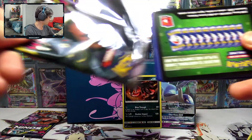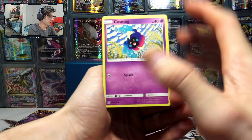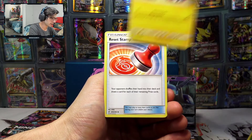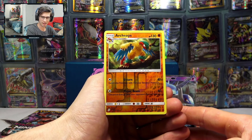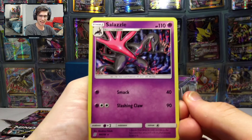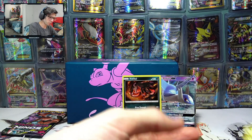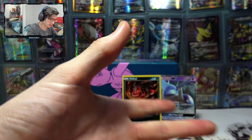On to the second last pack here. What do we have inside? We have a Cosmog, Magmar — my boy — a Cottonee, Snorunt, Tynamo, Lightning Energy, Reset Stamp, Heracross — that's cool, I like that one — and Archeops as well, awesome looking arts. That one is a Reverse Holo Rare. And we have another awesome looking art here — a Salazzle. Check that out, that looks wicked. 110 HP with Smack and Slashing Claw. Let me know your thoughts on those arts — the Salazzle, the Heracross, and the Magmar. That was pretty badass.